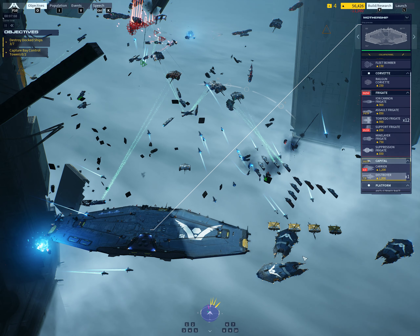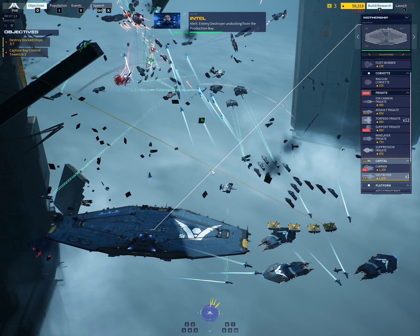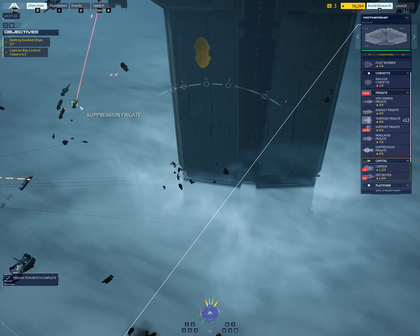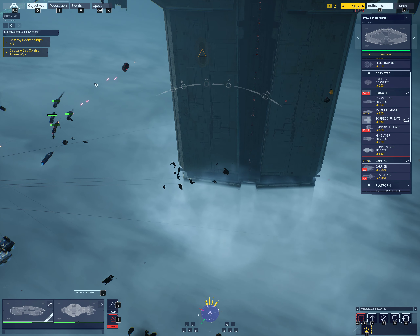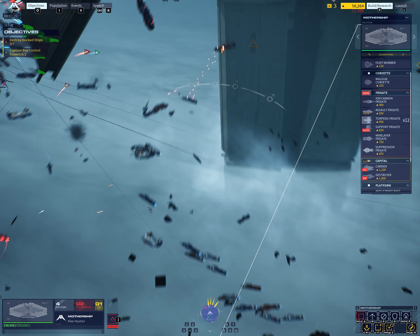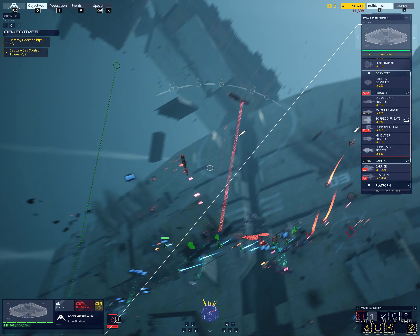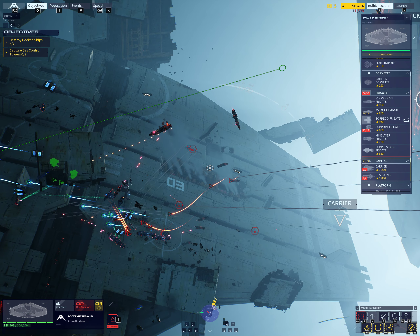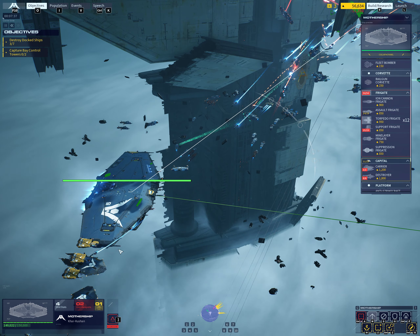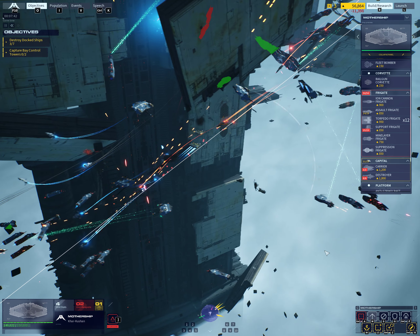Enemy frigate down. Alert — enemy destroyer undocking from the production bay. Destroyer is ready for action. Alert — strike craft taking losses. Enemy frigate destroyed. Alert — an enemy destroyer is leaving the production bay. Enemy strike craft on the board — adjust. Enemy strike craft ID'd, check sensors for position.